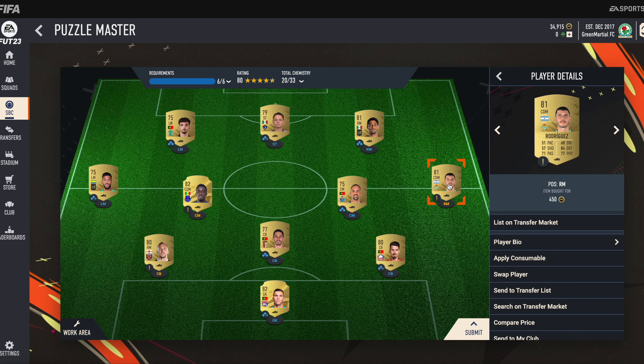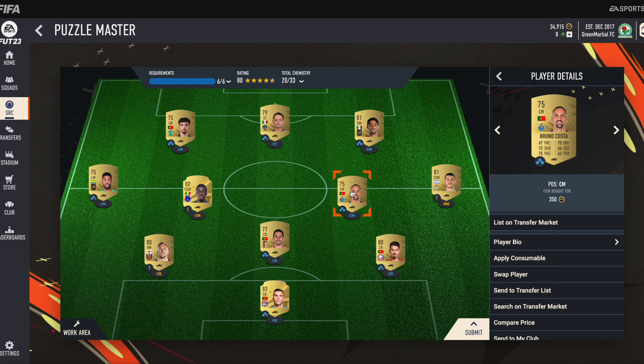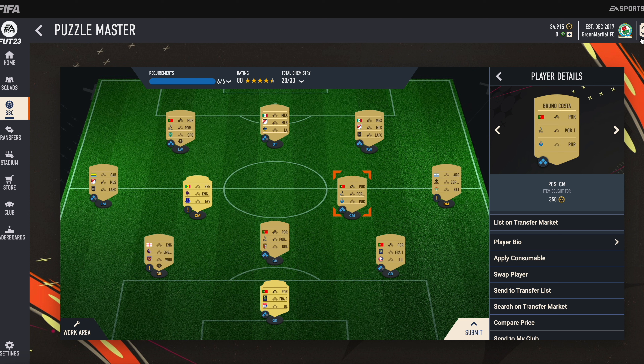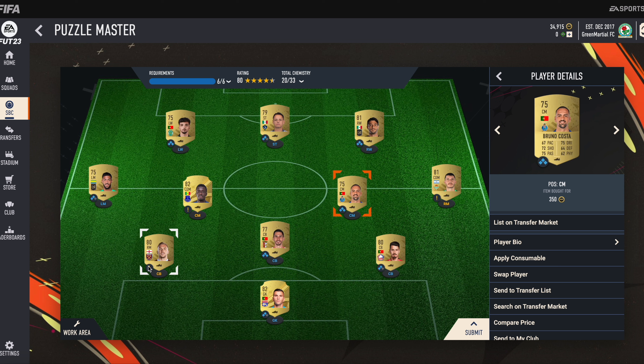Then we need Rodriguez — he is our RM. He is actually a CDM but we have pushed him to RM. He is from the Spanish league and plays football in Real Betis. Then at center midfield we have Bruno Costa, who is from the Portuguese league and plays football in FC Porto.